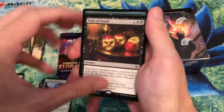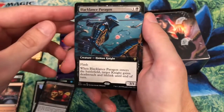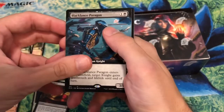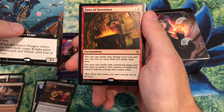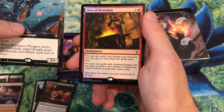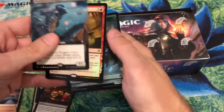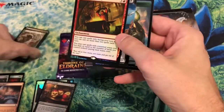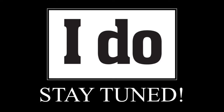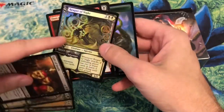Let's see if the final two cards make up for it. The first is a full-art non-foil rare — Fires of Invention. You can cast spells only during your turn, no more than two spells each turn, and you may cast spells with converted mana cost less than or equal to the number of lands you control without paying the mana cost. I did not have a supercharged experience. I'm not going to order another $30 pack — it just doesn't make financial sense. I'll probably take these tonight to another pre-release and see if I can trade for anything good.